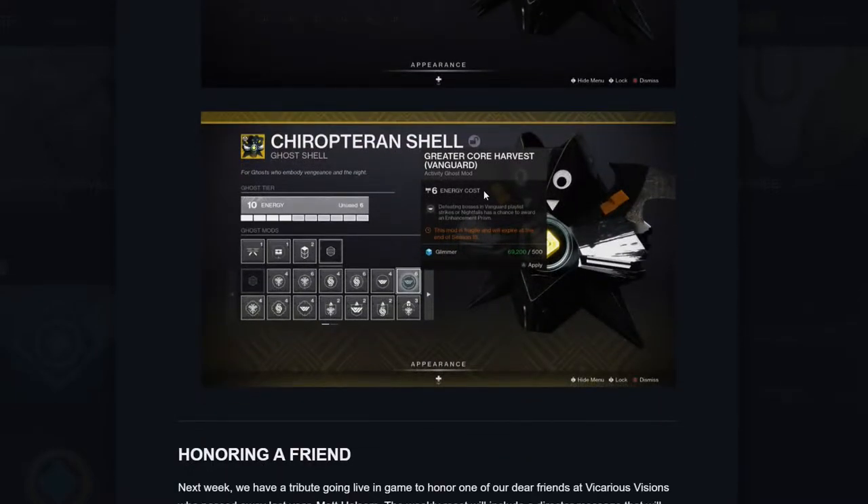The next one here — you can see Greater Core Harvest Vanguard: defeating bosses in Vanguard Playlist Strikes or Nightfalls has a chance to award enhancement prisms. I personally don't care about enhancement cores because I have so many, but enhancement prisms — hold on, let me open up my DIM just in case I'm thinking about the wrong thing. That might actually be really good.